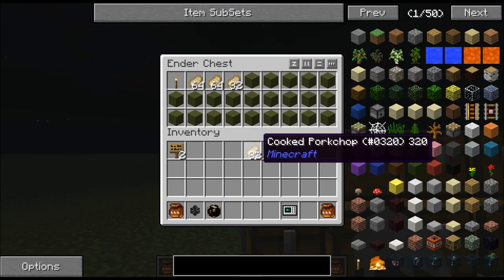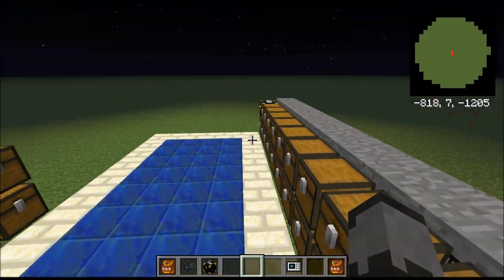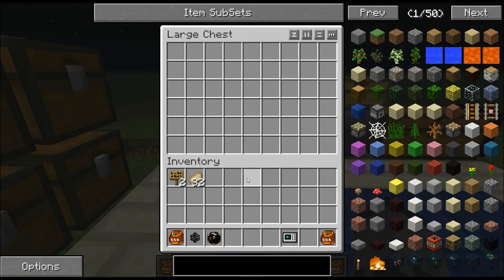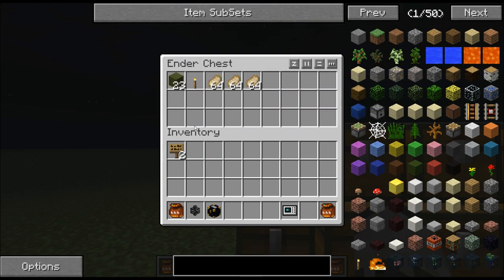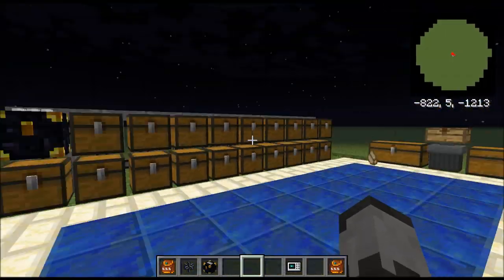Every time you pull some out, the system should see that that's empty, and then it'll refill it. You get the gist, right?